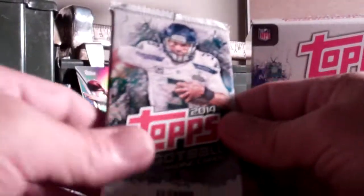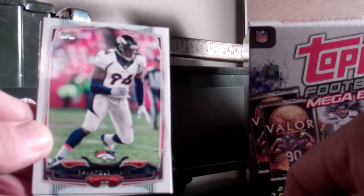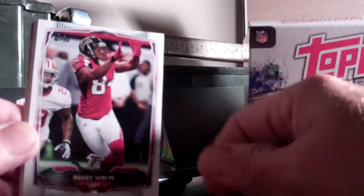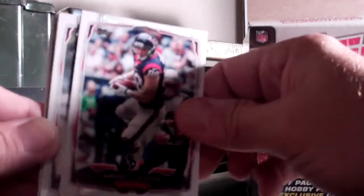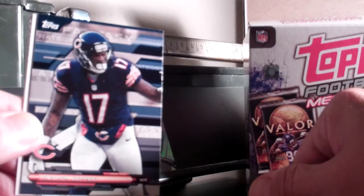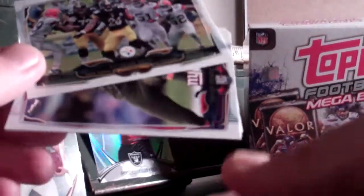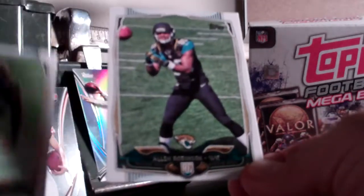OK, now let's go to this — first pack of regular product. Hope we get something decent. Got DeMarcus Ware on top in his Denver uniform. Breaks my heart being a Cowboys fan, but he left. Got Lance Briggs, Roddy White, Ezekiel Ansah, Garrett Graham, Jared Allen, Drew Brees, a Fantasy Strategies card of Alshon Jeffery, Le'Veon Bell, Xavier Grimble, a Devontae Adams rookie, and an Allen Robinson rookie.